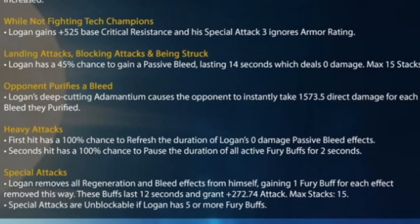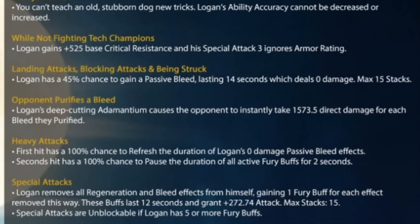He sees critical resistance as well as special attack 3 ignoring armour rating as an improvement, which is pretty unique and good to see. By landing attacks, blocking attacks, and being struck, Logan has a 45% chance to gain a passive bleed lasting 14 seconds, which deals 0 damage with a max of 15 stacks, and as we've seen with the signature ability, this really comes into play.